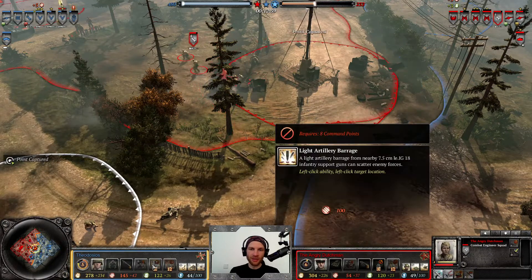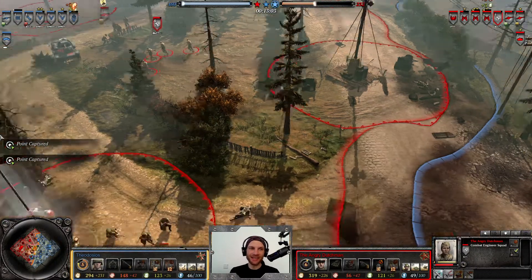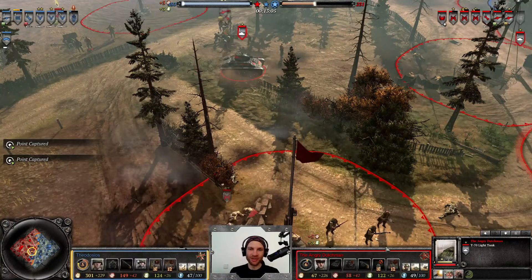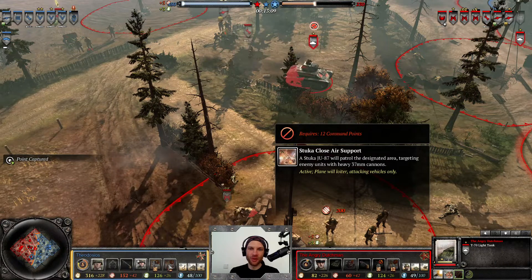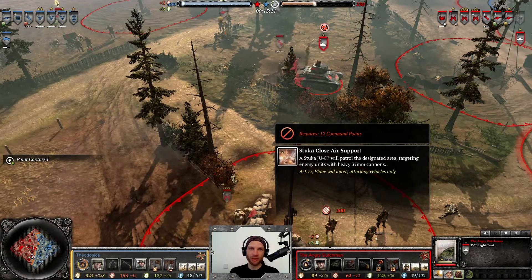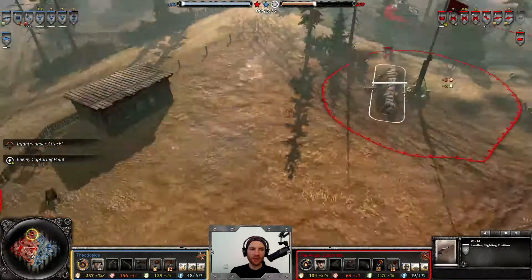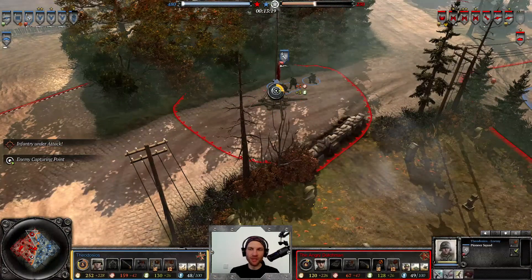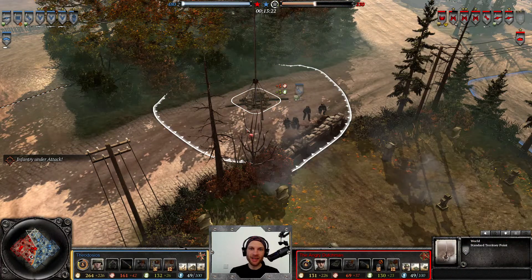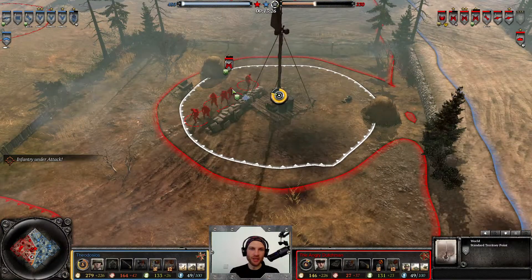We've got the Light Artillery Barrage — does what it says on the tin. Last but not least there's the Stuka Close Air Support — very expensive, very strong, but ultimately it's a call-in that does good damage against infantry and moderate damage against vehicles. It's a zoning tool and AOE damage dealer rather than a game-ender, so at the end of the day nothing that ends games like a Tiger Ace would.